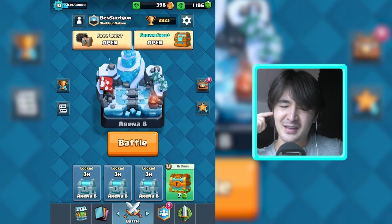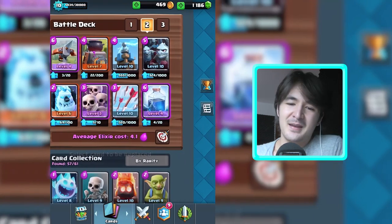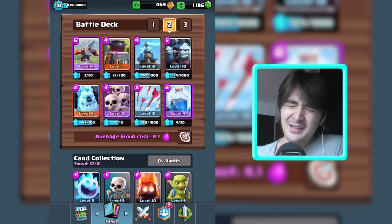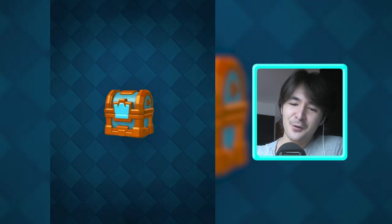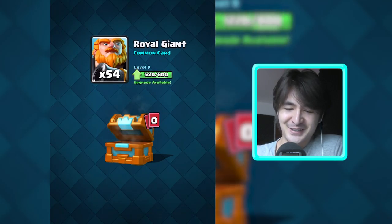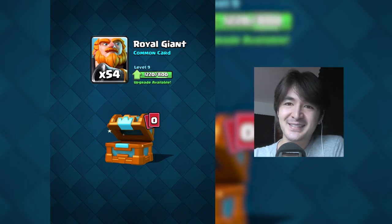I think I could push to the legendary arena with this deck, but this is not the play style I prefer — simply not. I love the lightning spell, and I like the fire spirits. The furnace is kind of good so maybe I will incorporate it into one of my decks. Let's open this crown chest — barbarians, ice golems. I like the ice golem and even more royal giants. That's it for now, thanks for watching guys and I hope I will see you next time!